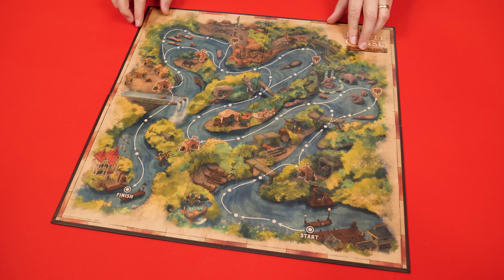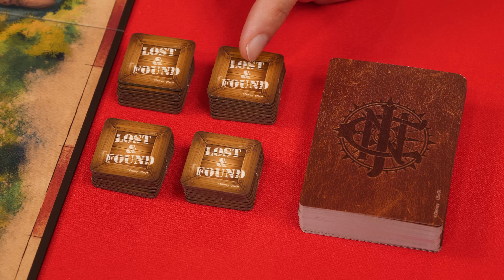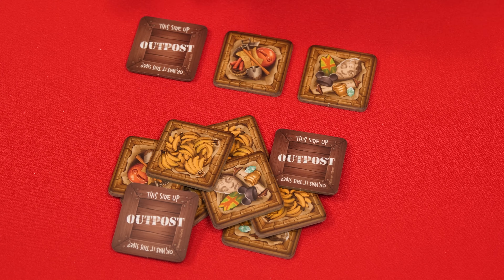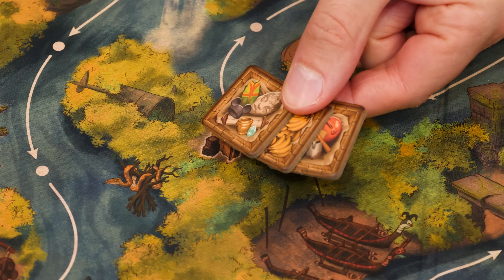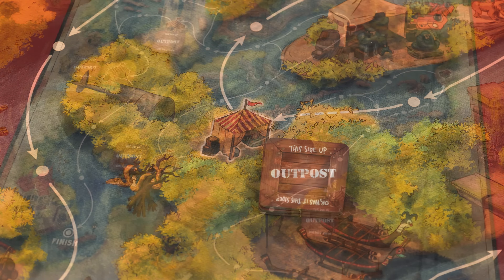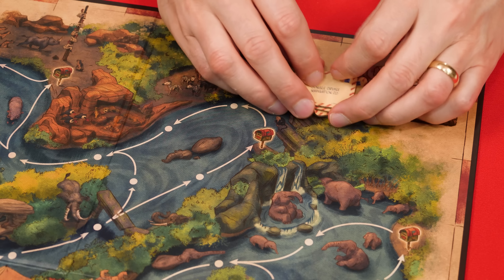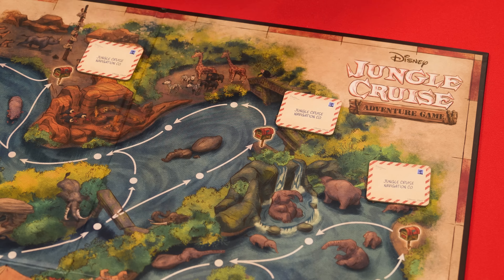To set up, place the game board in the middle of the play area. Mix up these lost and found tokens into face-down piles by the board, along with the shuffled face-down deck of navigation cards. The pieces with the outpost back come in three different types which you can distinguish by their art. The pieces with the other back are the four clue tokens.